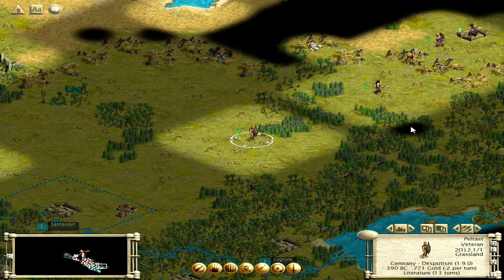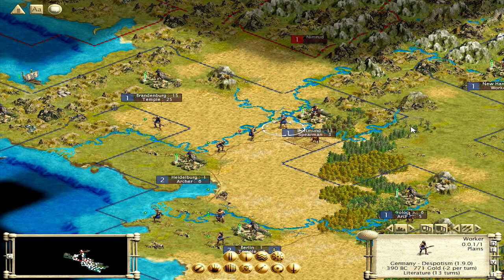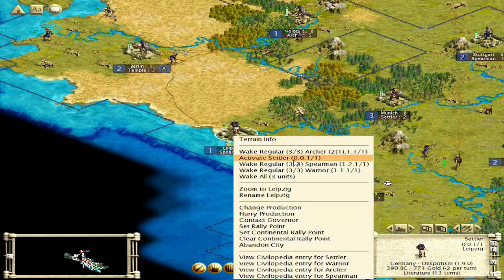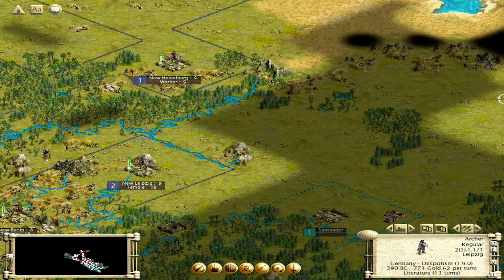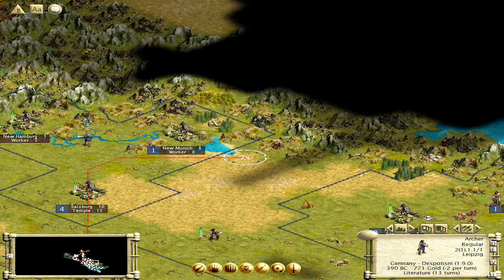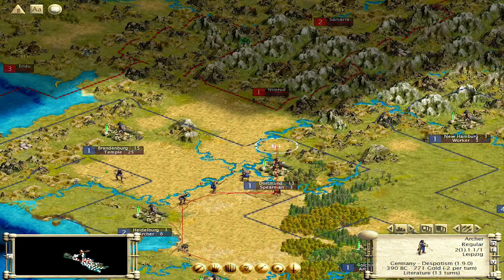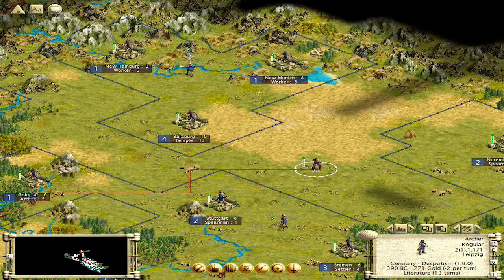Let's go back north here. That could be a mine. I'm going to irrigate this. That's a road in the capital. Irrigation. So this settler — spearman and archer. We've got to get these guys out here somewhere. We need to fill it in here too. At least that worker had the courtesy of finishing up that mine. He's already moving towards me up here, so let's start filling in some spaces here.